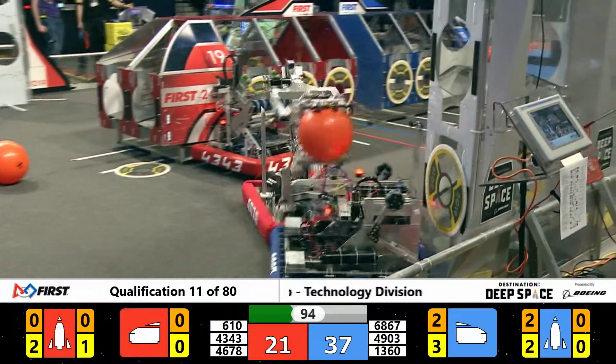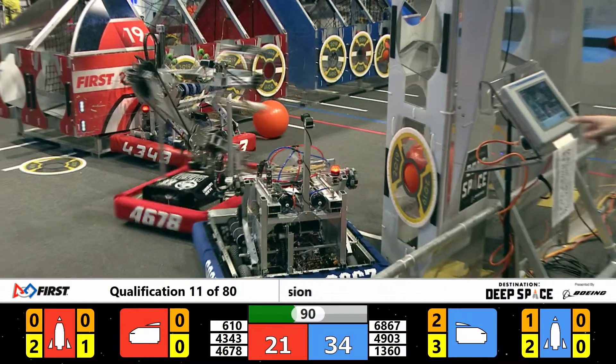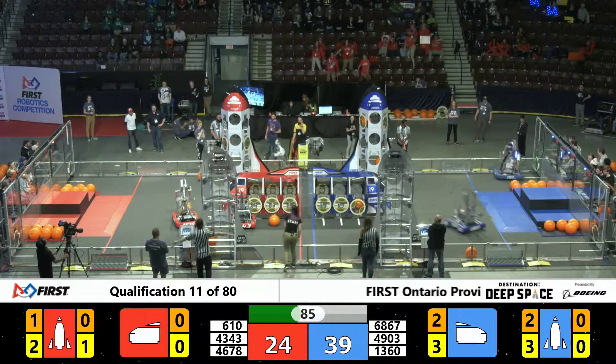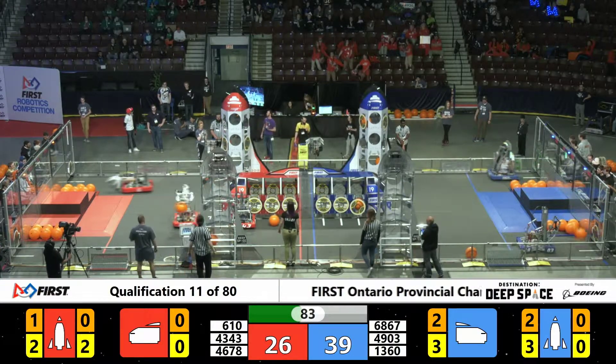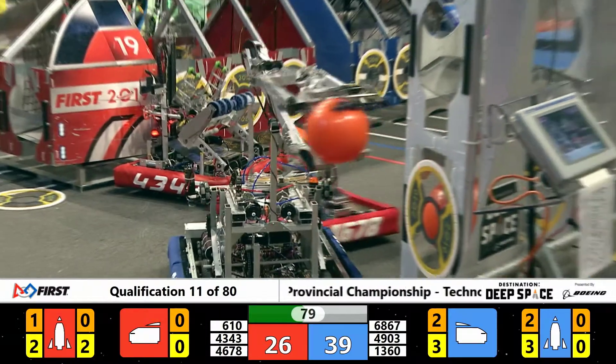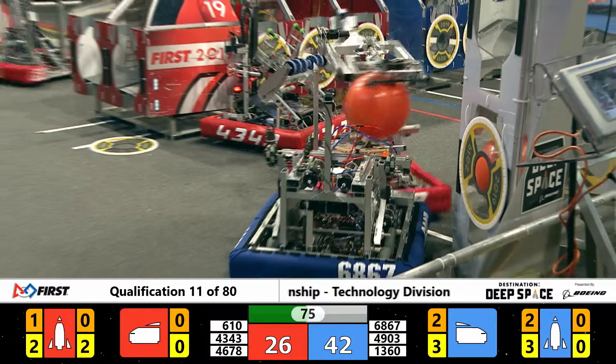They're going to try and score it up high. Unfortunately, they've knocked a hatch panel and the cargo it was holding loose. We've got a high score, 49-03. The Mustangs, 6-10, trying to go mid, and they've placed that hatch panel on 26-39. Currently the blue alliance is still in the lead with plenty of time left here in this match.